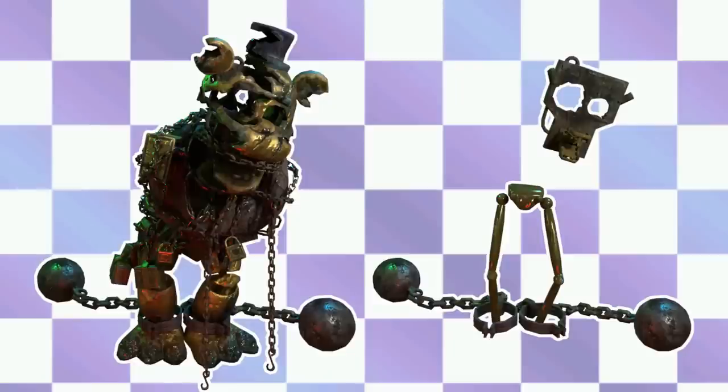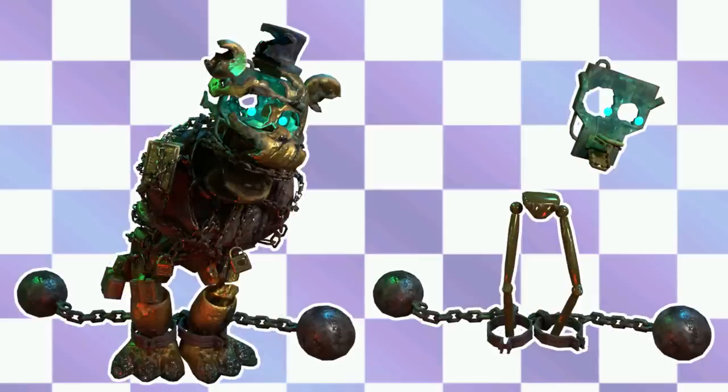The last character for FNAF AR Special Delivery is Great Escape Golden Freddy, whose endo looks like this — he is missing the entirety of his upper body as well as his arms, which is just kind of rough, especially if you're chained down to the ground like that. I do love the texture this guy's got going on, it looks very cool. We also have a few other versions of Great Escape Golden Freddy: one where he has a glowing eye, and then another with smaller glowing eyes.